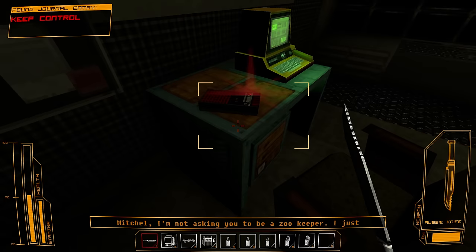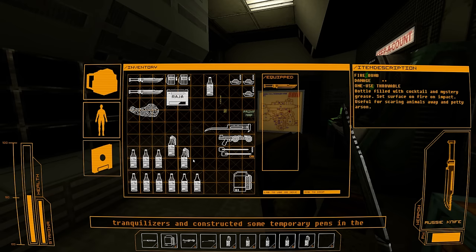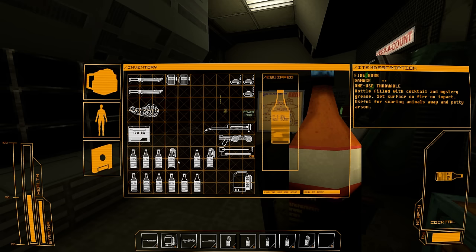Mitchell, I'm not asking you to be a zookeeper. I just need you and the rest of the security team to keep things under control while we wait for the professionals to arrive. We've already purchased tranquilisers and constructed some temporary pens in the labs. I didn't recruit you out of the military just to hear excuses from you. I hope you understand, otherwise I will have to look for a replacement head of security. Ah, that's a bit harsh, isn't it, given the situation?